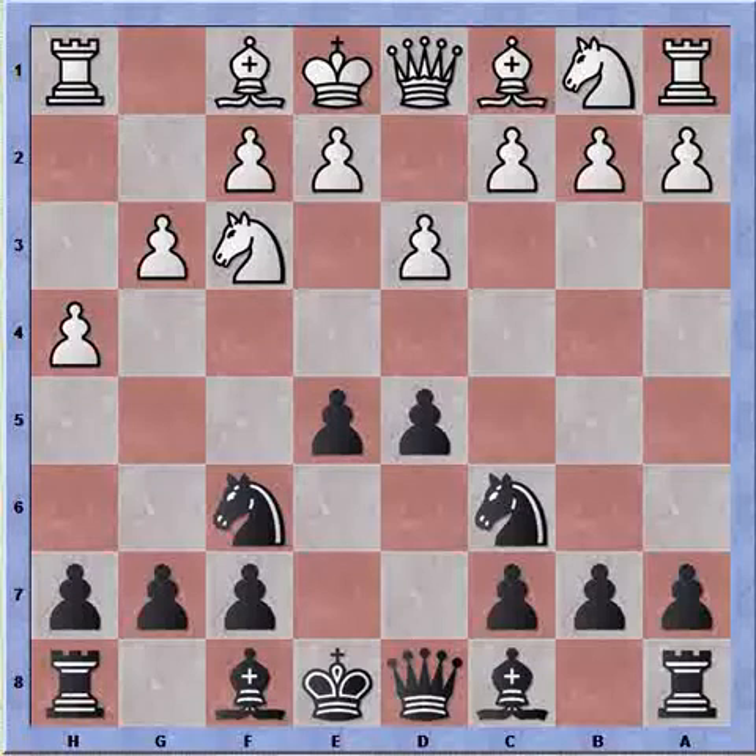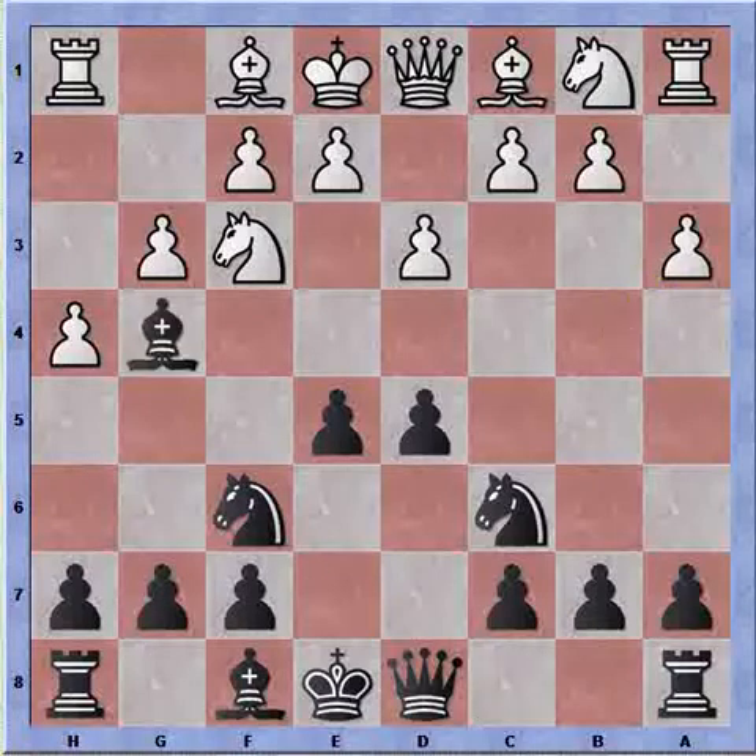I continue with e5. We are seeing a very typical development by Black, taking control of the center and developing both knights. White plays a3, a prophylactic move to prevent a knight or bishop jump to b4. Bishop to g4, taking advantage of the hole on g4. White plays knight to d2, protecting his knight on f3.